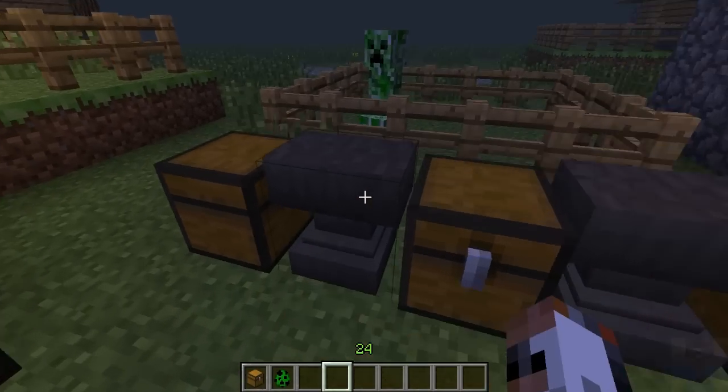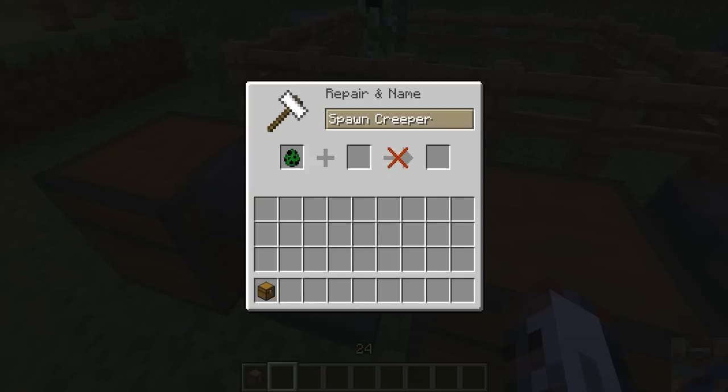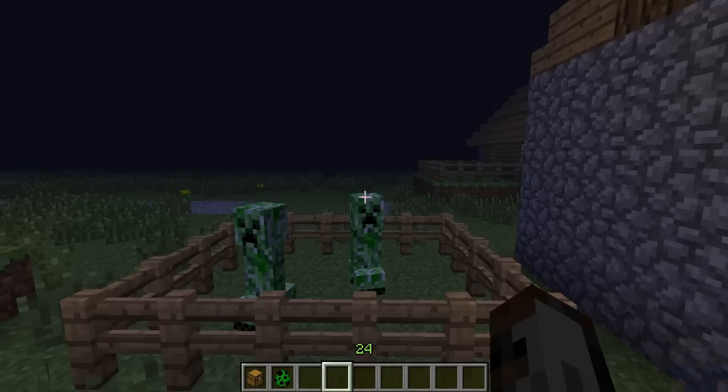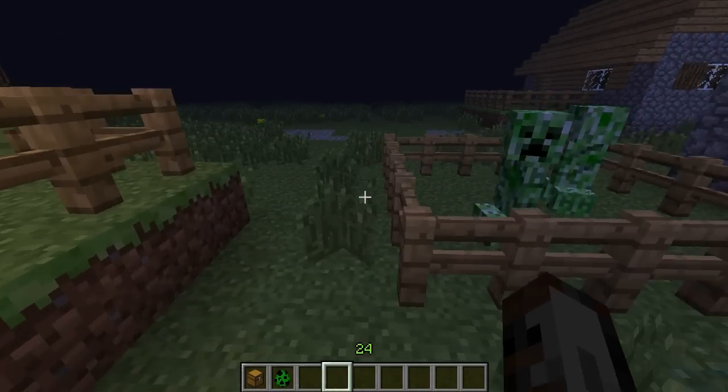You can also put a creeper spawn egg in the anvil and rename it to something like 'George.' The creeper won't have a visible name tag above its head.